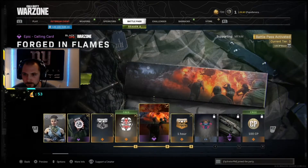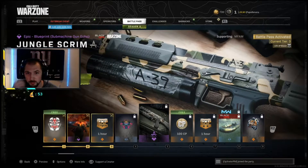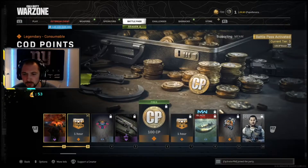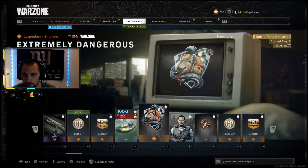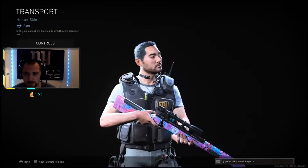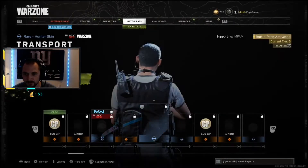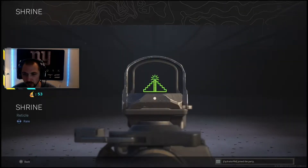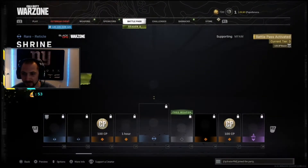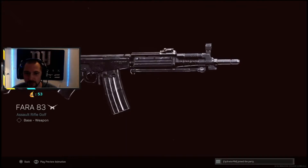Next we've got some XP tokens, an emblem, a calling card, more XP. I believe this is the new bullfrog — bull toad — some coins, XP. Then we got a blueprint for Black Ops that doesn't really matter much for Warzone. Cool emblem, another operator. And here's one of the new weapons — the Fara — a nice little AR.